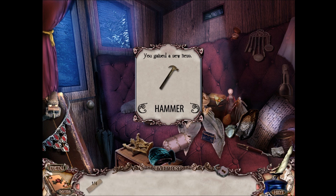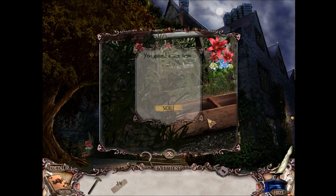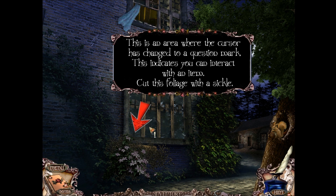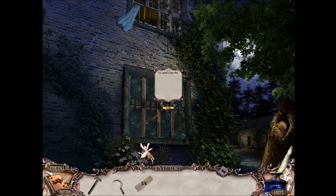So did Jane Austen really have a hidden manuscript in real life? Probably not — I don't know. A sickle. The question mark means I can interact. Use the sickle. There we go.